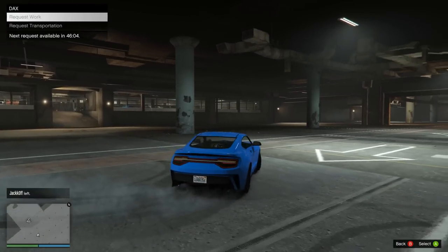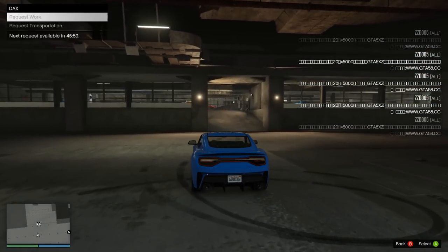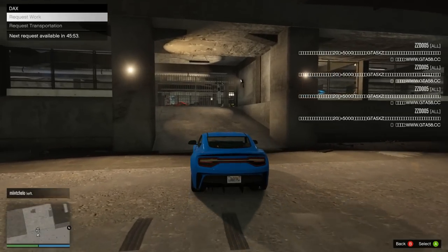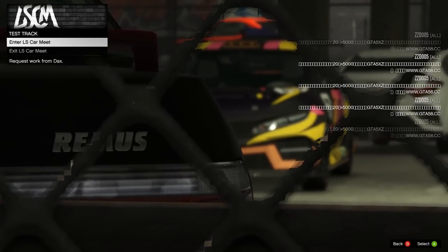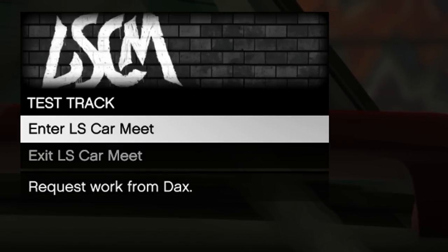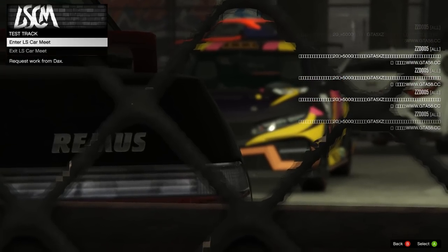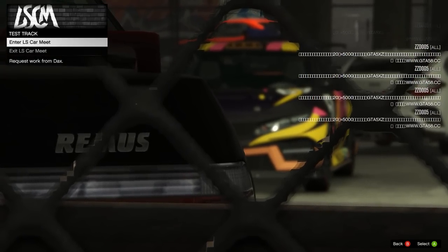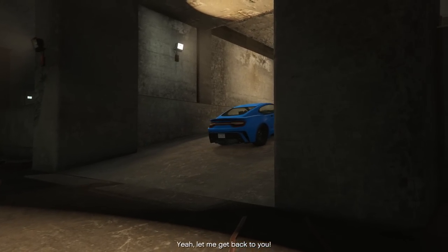We're going to call Dax. Now if you're doing this with Franklin's payphone missions, you'd be calling him instead. We're calling Dax, and you'll notice there's still the timer showing. So go back to the little entrance and you'll notice something strange happens. The second it takes you to the next screen, at the top left it says 'enter LS Car Meet,' but right underneath that it says 'request work from Dax.' That's how you know this is going to work. After you see this, just double tap the A or X button to confirm.